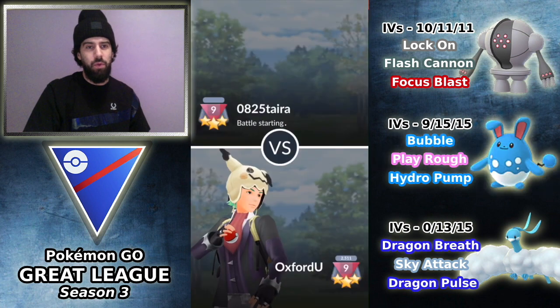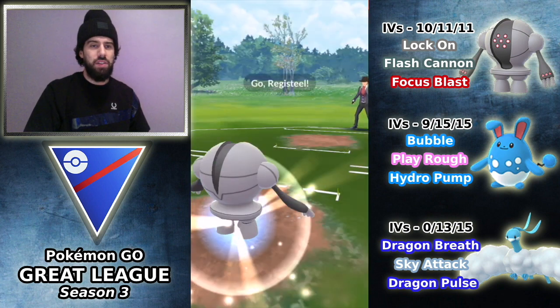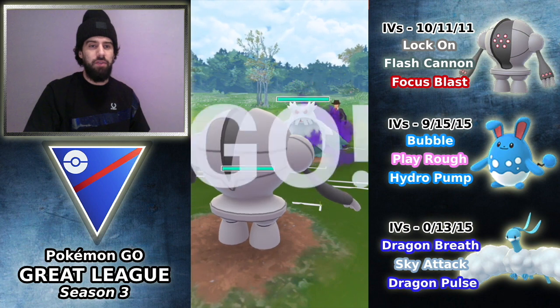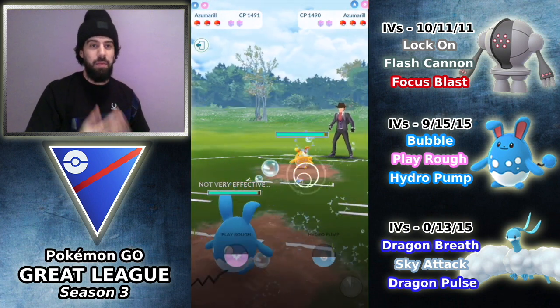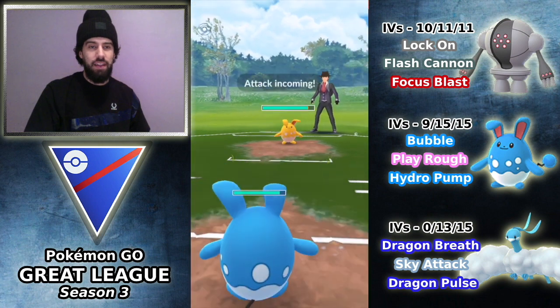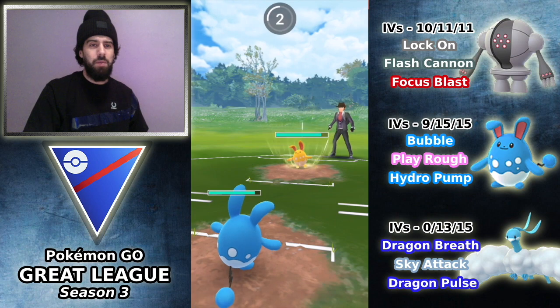I think bringing in the Azumarill probably makes more sense as a safe switch. So we do switch it up for this third matchup against 0825 Tyra. We're going to lead Registeel once more, this time into Abomasnow — so this is a pretty good lead for us. They're going to switch out into Azumarill, and now I'm going to bring in my own Azumarill. As you can see, this is a better matchup for me when they have the lead.